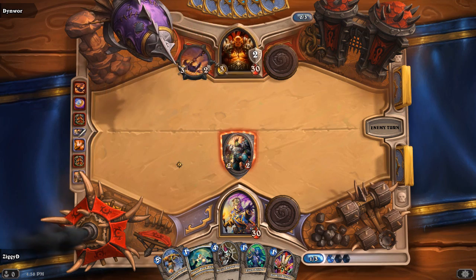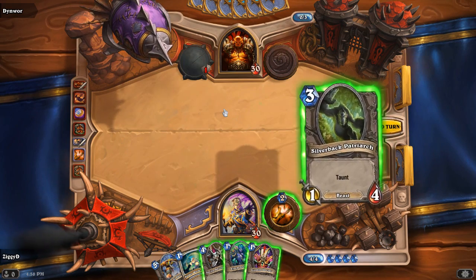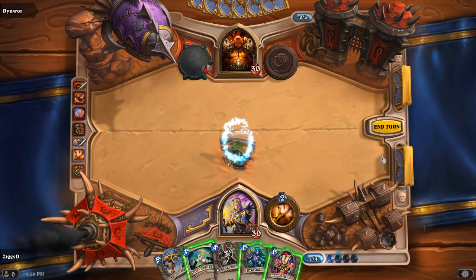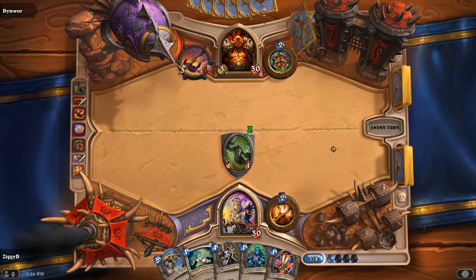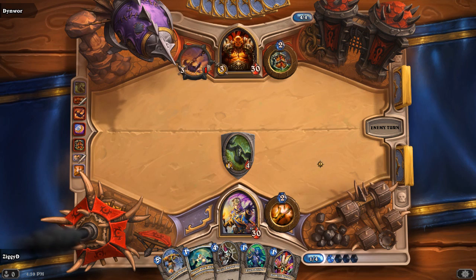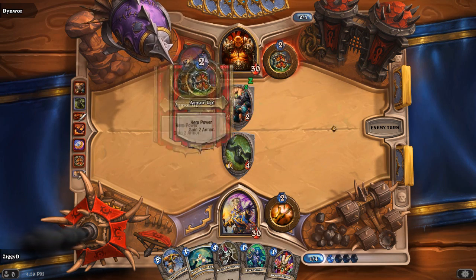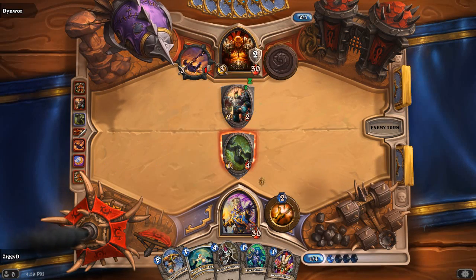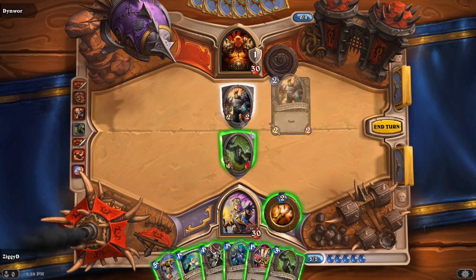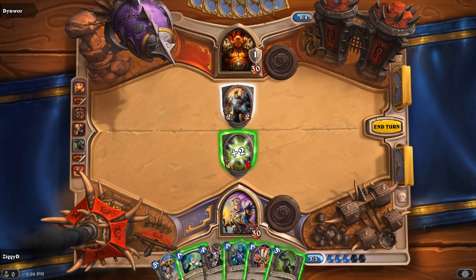So we lose our first Taunt card against his weapon and eat up one of his durability. He's got three points of damage. I'm going to play my Silverback this round instead of Senjin — this will allow us to eat up these three points of damage without losing our card, and potentially heal it and keep it a bit longer. We don't want the Senjin to take any damage if possible, because we want to keep him for later. He's played a Frostwolf Grunt. If we take three points of damage it'll take us down to one, but if we heal it'll take us back up to three. We're going to wait until the next turn to play our Gurubashi and Power Word Shield at the same time.